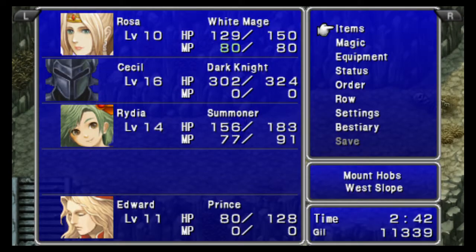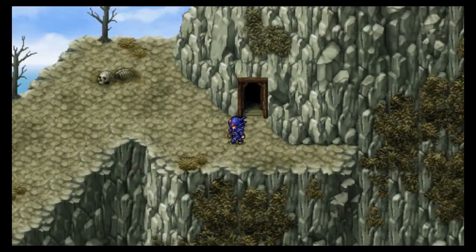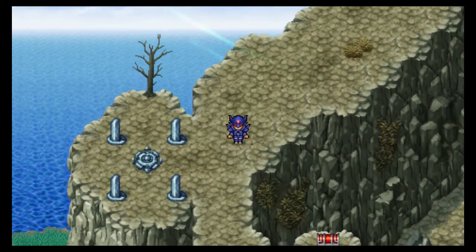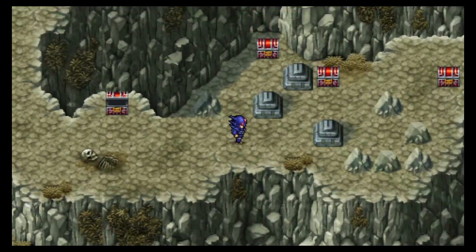We do want to enter that doorway. Most of the chests are over here. They're also weak to holy — just standard undead enemies, resistant to darkness. I don't know what the point of that save point is this early, but whatever.